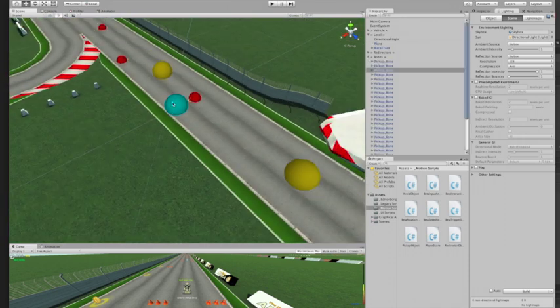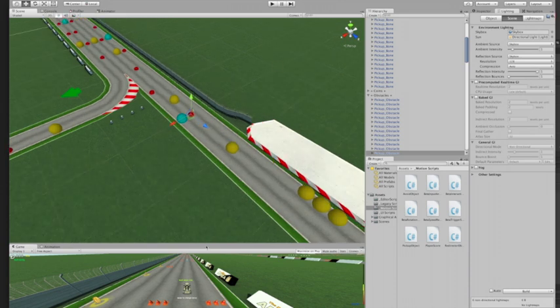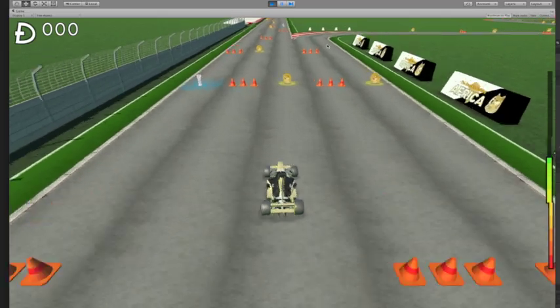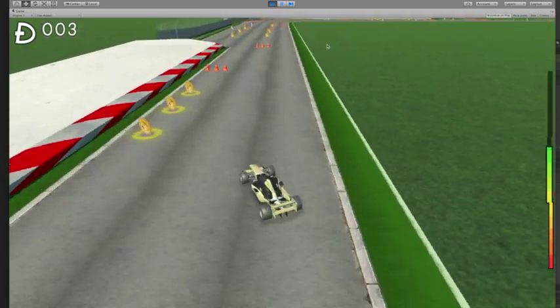You can click on the various assets and all these things, but let's actually play the game and see it in action. Let me click play and race the Dogecoin car. In order to move you swipe in the app — whoops, I'm going off the track!